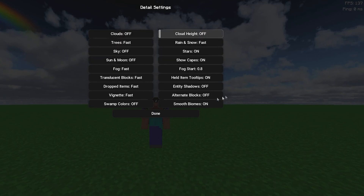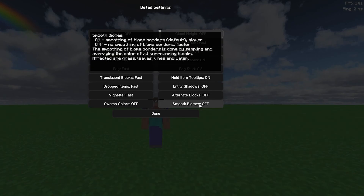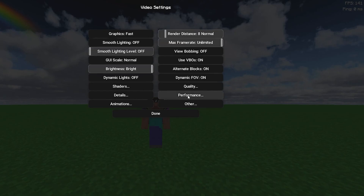You should also turn off Smooth Biomes. After that, let's go to the Performance settings.